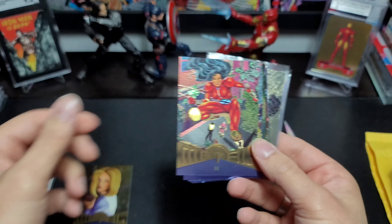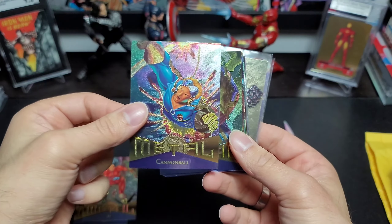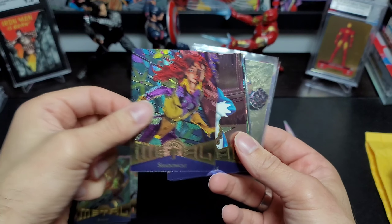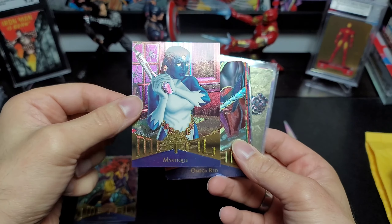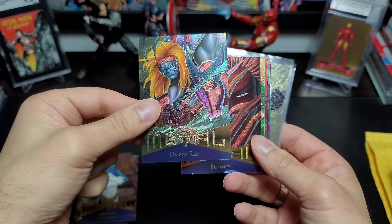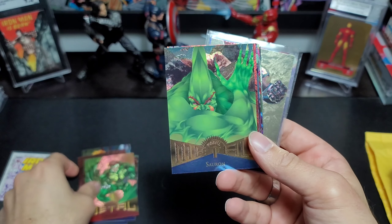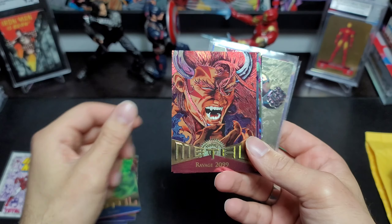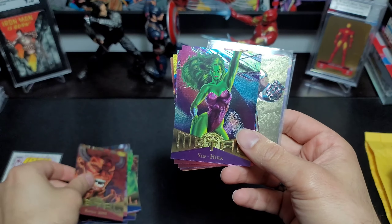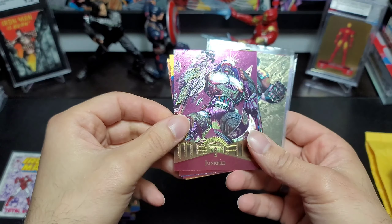Some more — this is just a metal lot. We got Cannonball, Bishop, Shadowcat, Mystique. Man, these cards still look good to this day — they hold up really well. Omega Red, Penance, Vulture, Sauron, Ravage 2099, Punisher 2099, She-Hulk — holding up something as always, they always draw her holding something. Junk Pile.